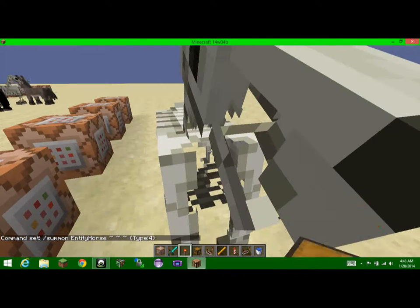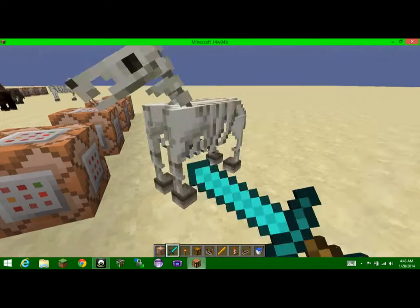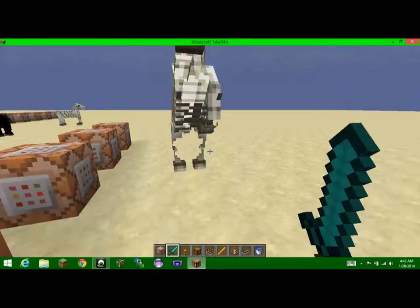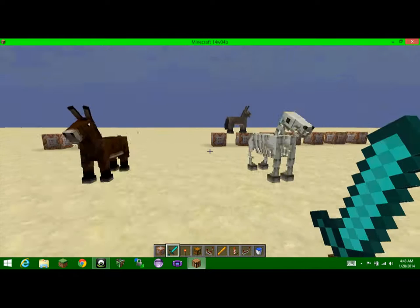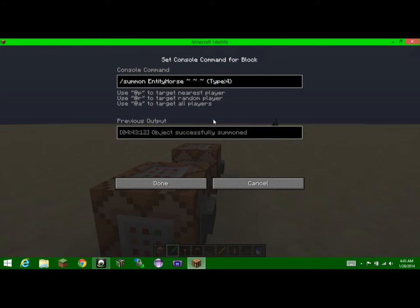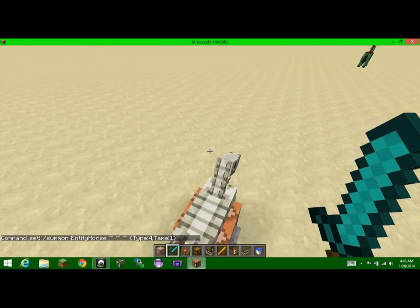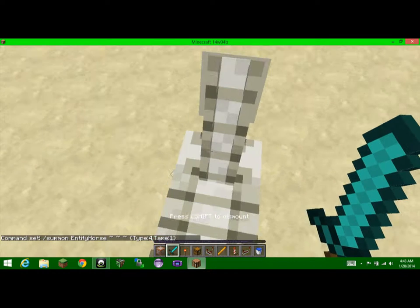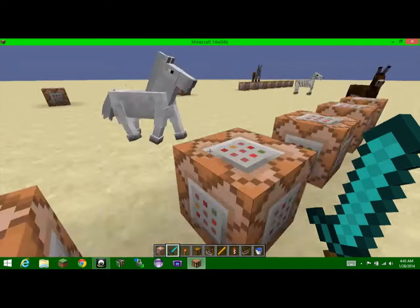See, I can't get on it — I'm pressing the button and it still won't let me on. So what you have to do is set the tame tag. In the command, you add 'tame' and then '1', and that makes it already tamed. So if you want an already tamed horse, there you go — you can do the same with the other horses.